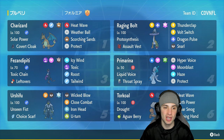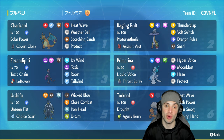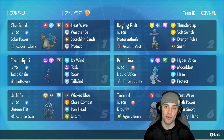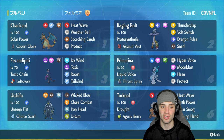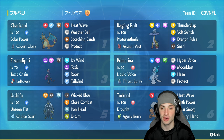Charizard is rocking Solar Power as its ability, giving it a damage boost in the sun alongside the Covert Cloak — it's definitely an odd item choice, but it's going to work really well against fake out users like Incineroar. When they fake out Charizard, realize it's Covert Cloak, this thing just gets off some big time damage. Charizard's got Heat Wave, Weather Ball, Scorching Sands, and Protect — loving this move set, especially with the Ground Tera type helping Scorching Sands do big time damage.